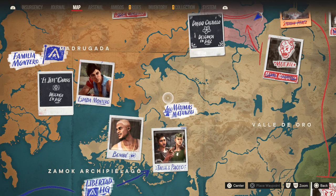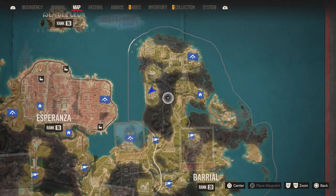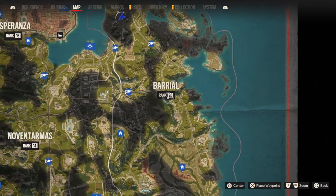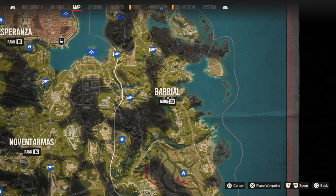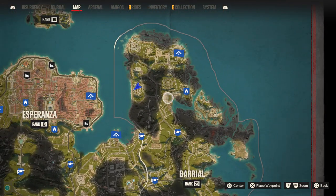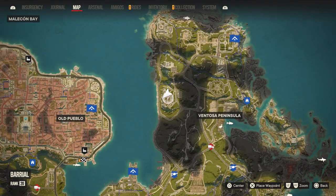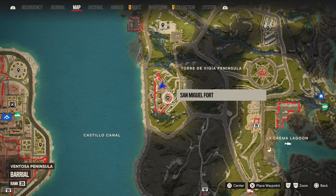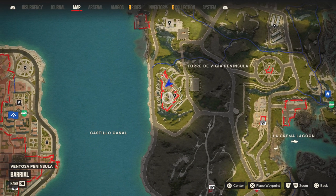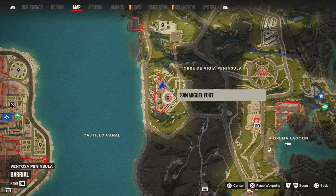However, in today's video, I'm going to point you directly to one of these locations and show you exactly what I'm talking about. If you go to the upper right-hand corner of the map, we're going to zoom in on Burial — one of the last territories you'll have access to in the game. Regardless, if you have some of the higher-hitting weapons, these enemies may spawn in at a higher level than you, but as long as you're utilizing your amigos or getting headshots, it's not going to be a problem. You're going to get those enemies spawning routinely.